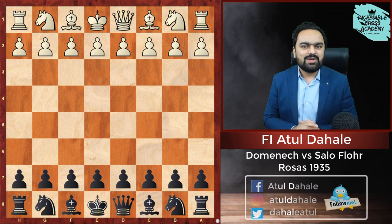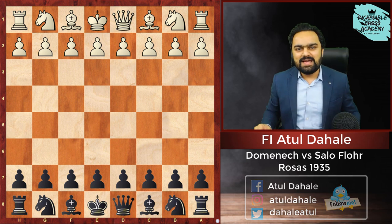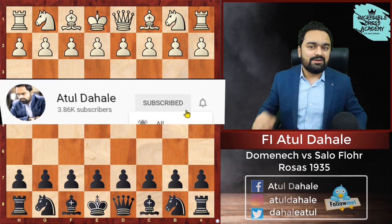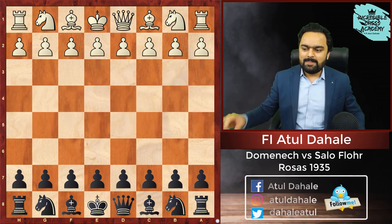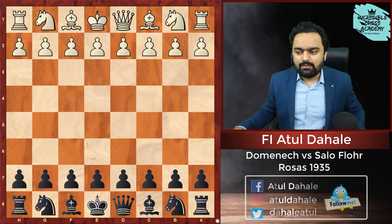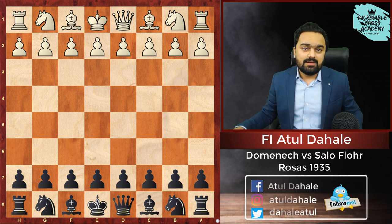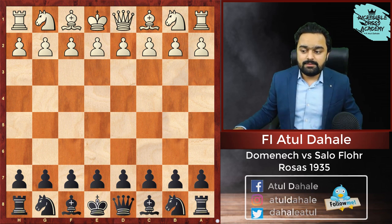So without further delay, let's get started with the game. But before we go further, don't forget to like this video and subscribe to my channel if you have not done it till now. In this game, Dominic was White, Sallow Flower was Black, and the game was played in 1935 in Rosas.